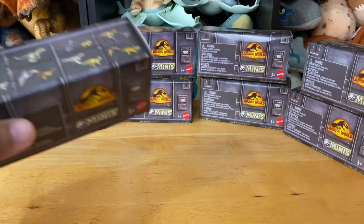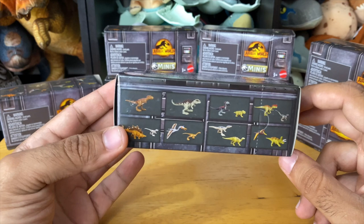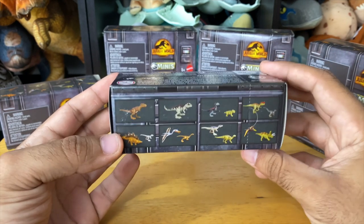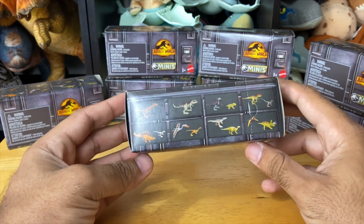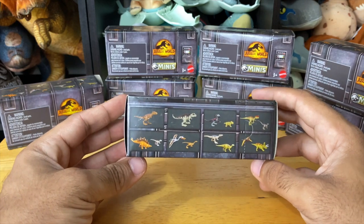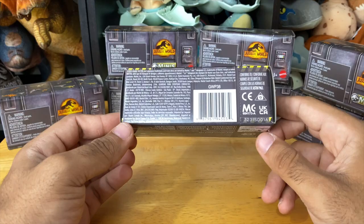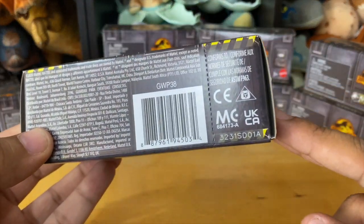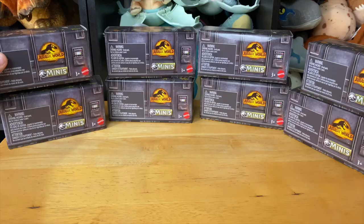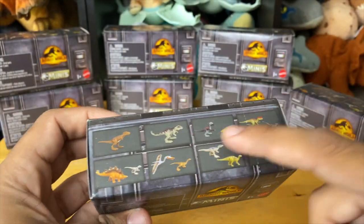You have a cool way of being able to find all the figures that you're missing, and yes, some of these boxes do come with two figures inside of them. This is your little key mark so you can see what the different figures are. When you look on the bottom of this packaging, you have a code — 01, or this one will have a 04.